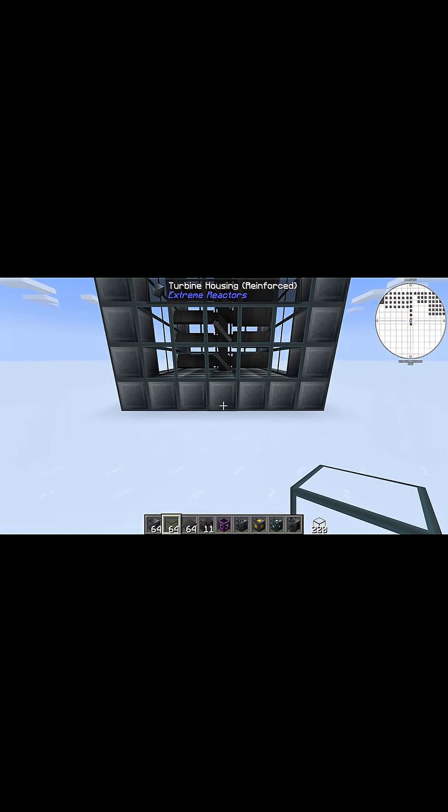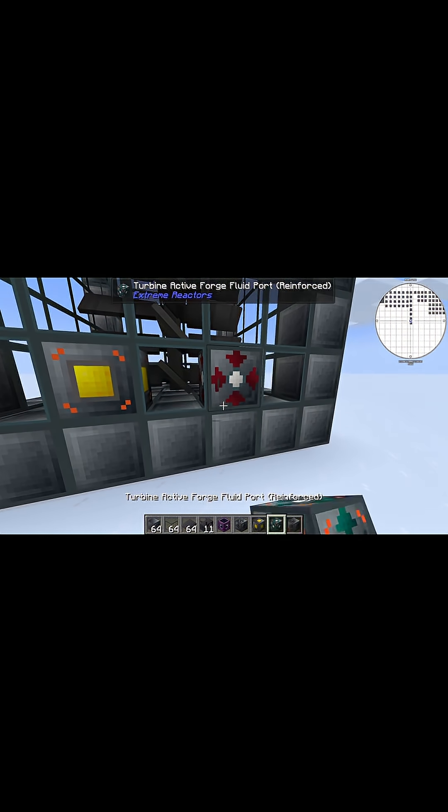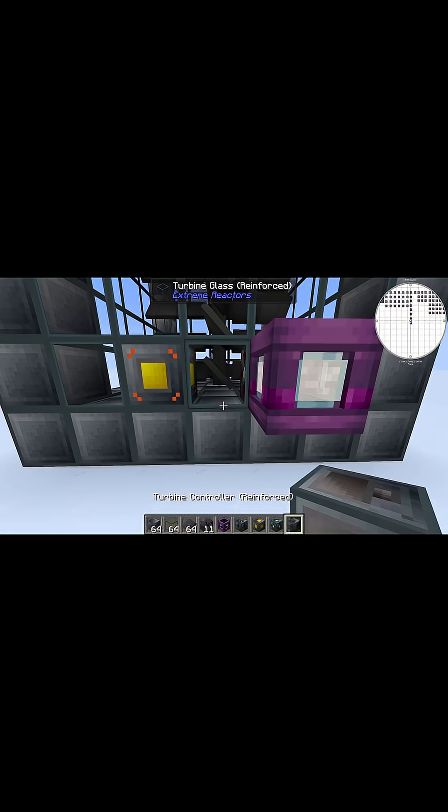Regardless of what you choose, come down to the bottom front of your reactor and place your reinforced power tap as well as your reinforced fluid port. Use your preferred method to supply steam to the fluid port. Place your reinforced turbine controller and everything should snap into place.